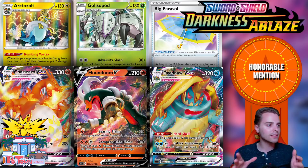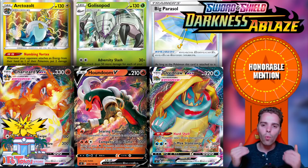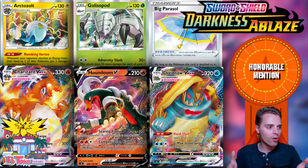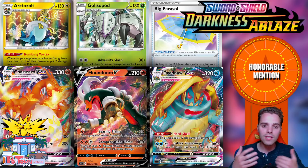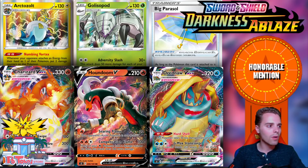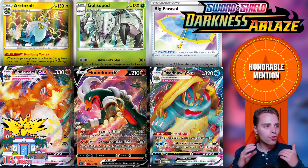Next up is Houndoom V. The Compensation Flame is pretty nice — for just a Welder and attachment of the turn we have 100 damage, and if any of your fire Pokemon have damage counters on them you deal 200. You could use the new Stadium card to put damage on your bench Pokemon when you switch, which could get Houndoom rolling in no time. 200 for three energies is actually very good, but it's in the honorable mentions because I'm not sure it's the best fire-type attacker.